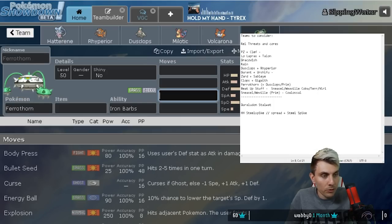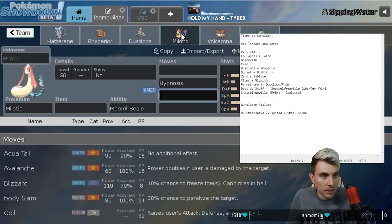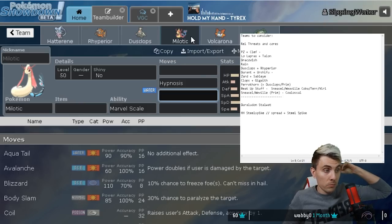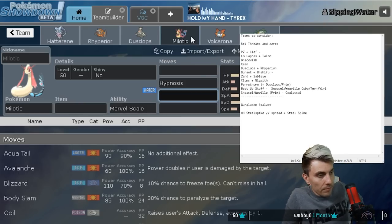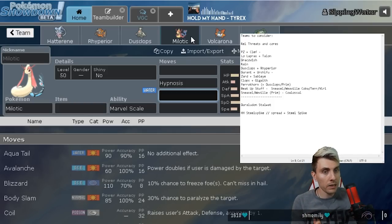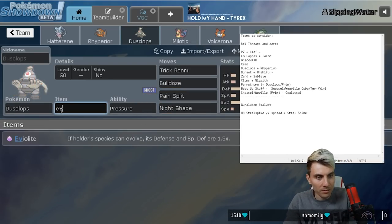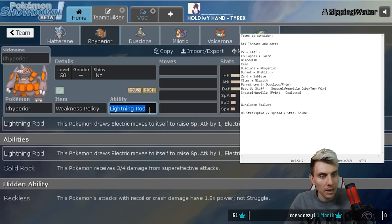You could go Volcarona as the fire type - and maybe swap Amoonguss for Ferrothorn since with Hypnosis on Meloetta you're not missing the redirection as much. Ferrothorn can be a Trick Room sweeper as well, and we've lost Intimidate but Meloetta can do a good enough job. Ferrothorn with Acid Spray alongside Hatterene - you get Ferrothorn on the field next to Hatterene and literally blitz everything, everything just gone.